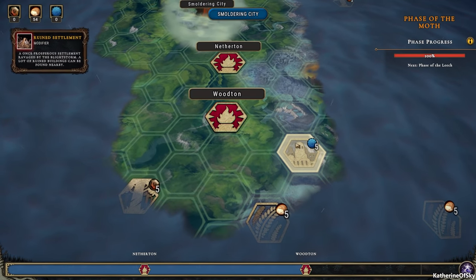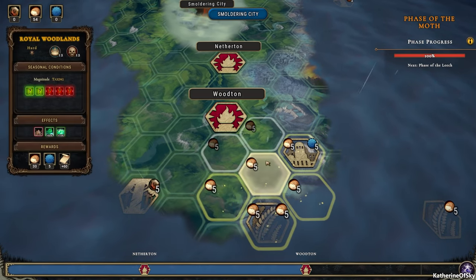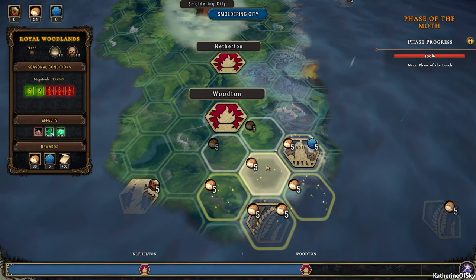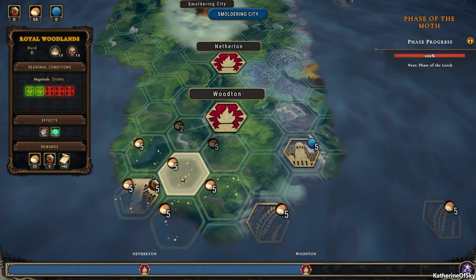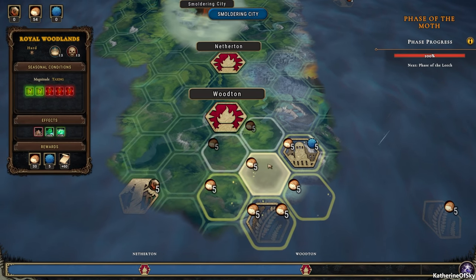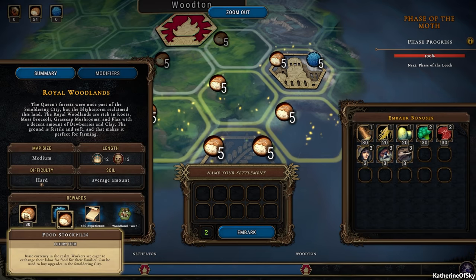During this update we actually got icons on some of these special tiles in the world, and we have one city space that will give us both rewards. We have upgraded rewards in the side menu. This one gives us an artifact, but this gives us an extra piece of bread — you can see two pieces of bread in that hexagon. So we're going here because we haven't done one of these yet. It's going to give us 60 experience, woodland town machinery, and a food stockpile.